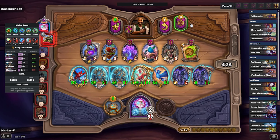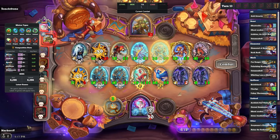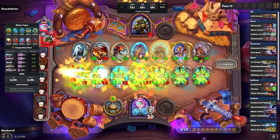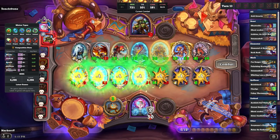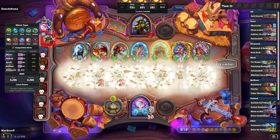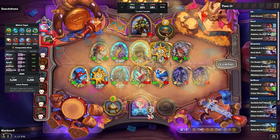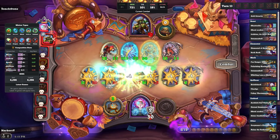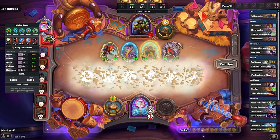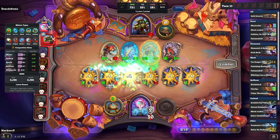Here we're just shuffling, trying to see if we can find any triples, and of course we don't, so we just kind of can't really do very much that turn. Here we get a 72% win rate. This guy looks like he's trying to take advantage of the Bird so every turn he gets a free hero power and a whole bunch of gold, but he doesn't have the scaling that I do, so I think we take him out.